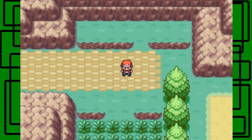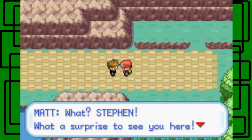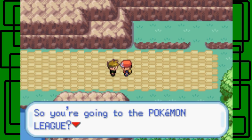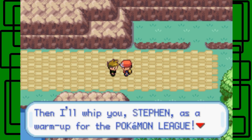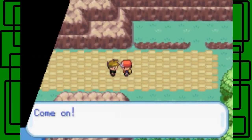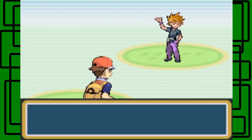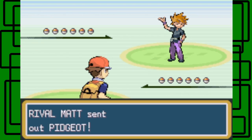So yeah, there's that. I have Troubletcome up front and we're going to take on the second-to-last rival battle. Let's take on Matt — or whoever you named your rival. In my case, Matt. The rival is surprised to see you here. He says he's going to the Pokemon League and he'll whip you as a warm-up. He may have Pokemon higher than my highest level, which is level 47 on my Mime, but I can still take him.